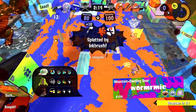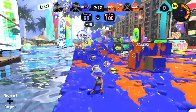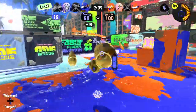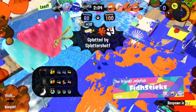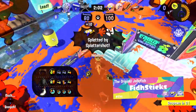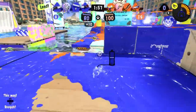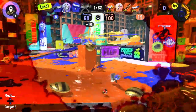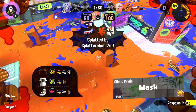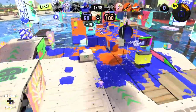I almost made it — that would have been huge. Maybe the strategy is to be a bit more forward-thinking: pick up clams, run over, and splat anyone in the way. The problem is I need to be in ink, and jumping out takes time — in that time I get spotted. My number one goal is to close that distance. The fire rate also isn't great. It's not a bad weapon, but definitely not something I would prefer.